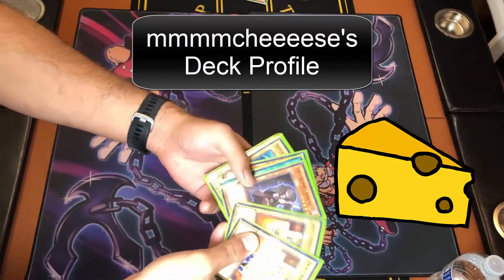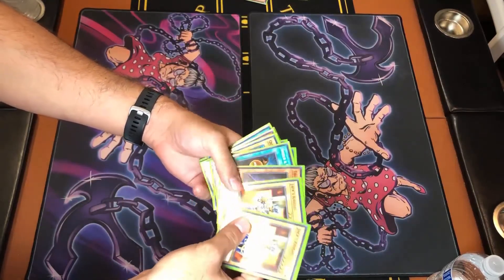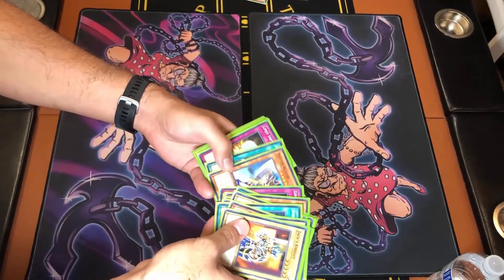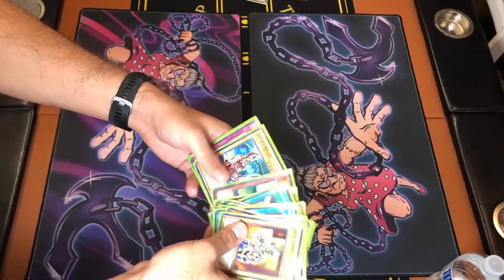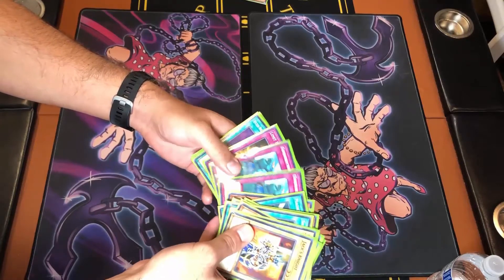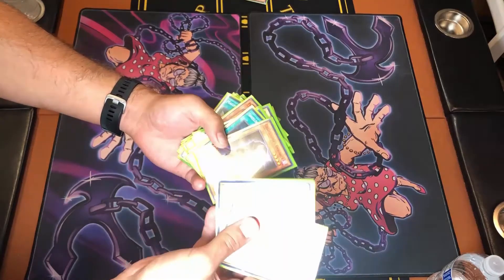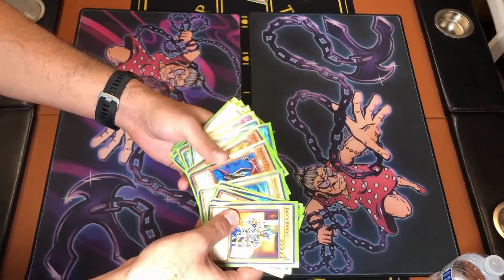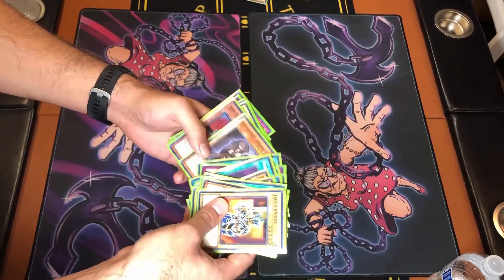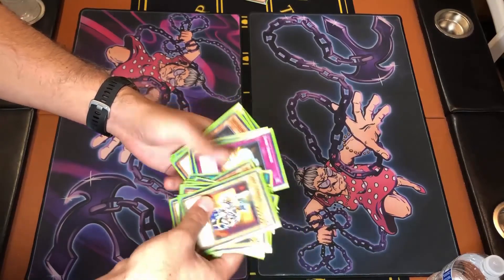This is going to be my main deck. My initial goal was to start with Jack's Knight and Queen's Knight cards, but there wasn't a lot of support around that. So then I started drawing a lot of zombie stuff and it kind of went downhill from there. I had to grab a bunch of support cards that don't really help Jack's Knight, but hopefully they help all my other cards. I think I just added one of these and one Buster Blader, and that's it.